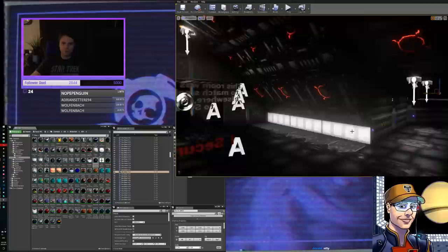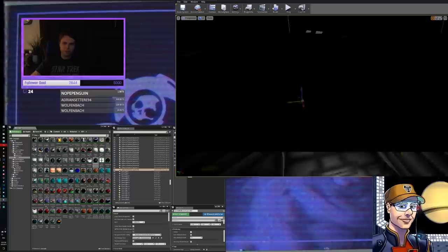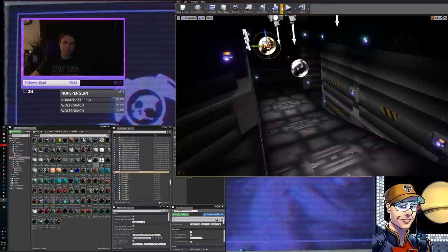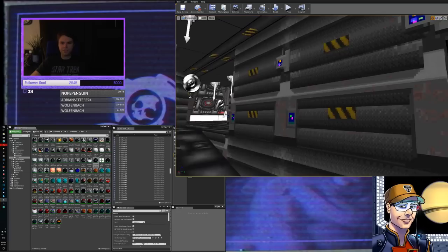Another thing we have to do to make this look correct is add what's called a reflection capture actor. This kind of determines the way the reflections in that particular area are going to look. By adding this in there, I force the engine to actually build the correct lighting for the environment. This should look significantly better in just a sec — and if it doesn't, well, it needs to be built. It didn't make much of a change, but it'll come when we build. I just can't do it right now — I really don't want to kill the stream.